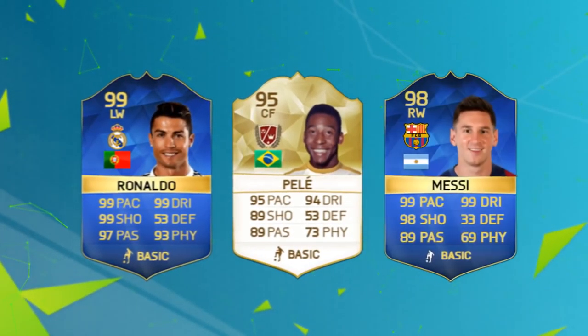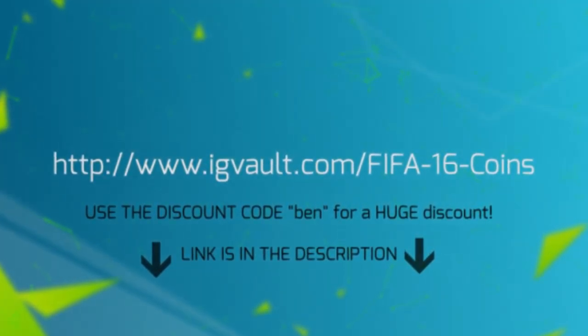If you want to buy FIFA coins, go and check out IG Vault in the description and use the discount code BEN to get a huge discount.